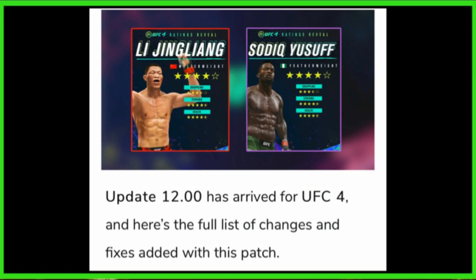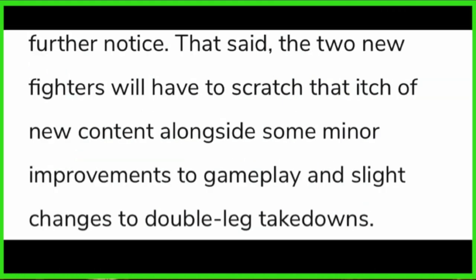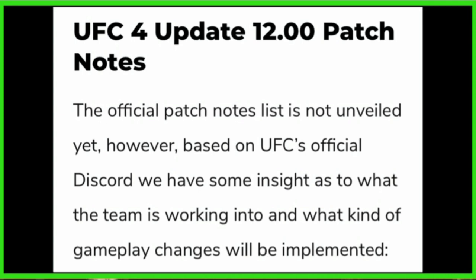This guy is going to be a very usable character. The update 12.0 has arrived for UFC 4 with a full list of fixes — you can see the two new characters right there. Lee Jay Ling and Sadiq Yousef are now the newest additions and the highlights of update 12. Unfortunately for those anticipating an updated model of Charles Oliveira, the team didn't proceed with any change — we have to deal with the current version until further notice. The two new fighters will have to scratch that itch alongside some minor gameplay improvements. Patch notes were hard to come by — I waited six hours. I eventually found some websites with information.